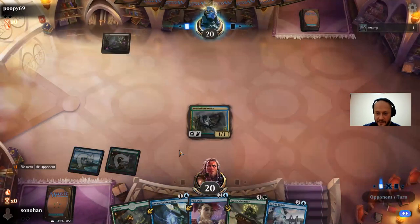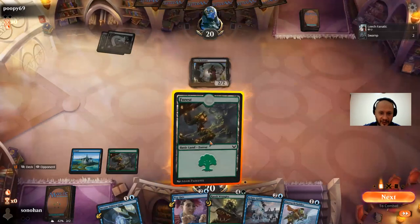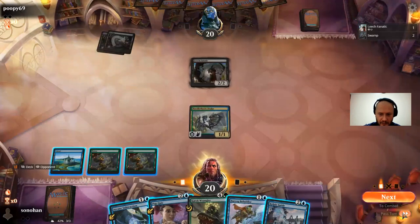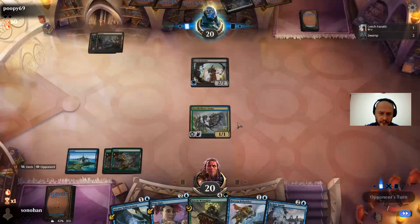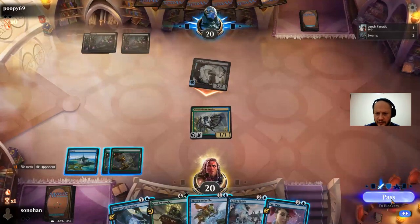So much ramp and nothing to ramp into — just double pumping to implementers. We just got to get to 10 mana — that's the game plan right there. I'm just going to shell out here and cast Pop Quiz. I can also go Arcane Subtraction, but I'd rather use all my mana.